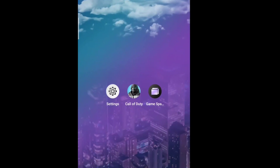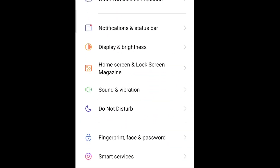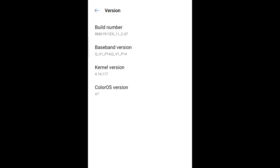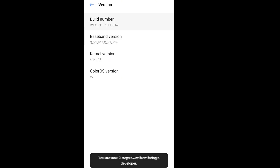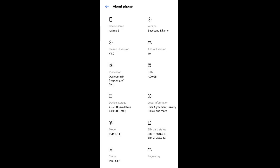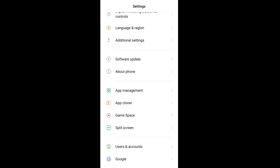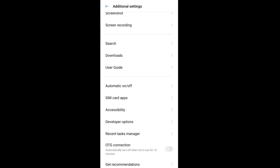Now go to your phone settings, scroll down, and find 'About Phone'. Open the version info and click on the build number about 5 times — this will unlock the developer options. As you can see it says 'one step away from developer options', and now I'm a developer. Once unlocked, find the developer options — on some phones it's under Additional Settings.